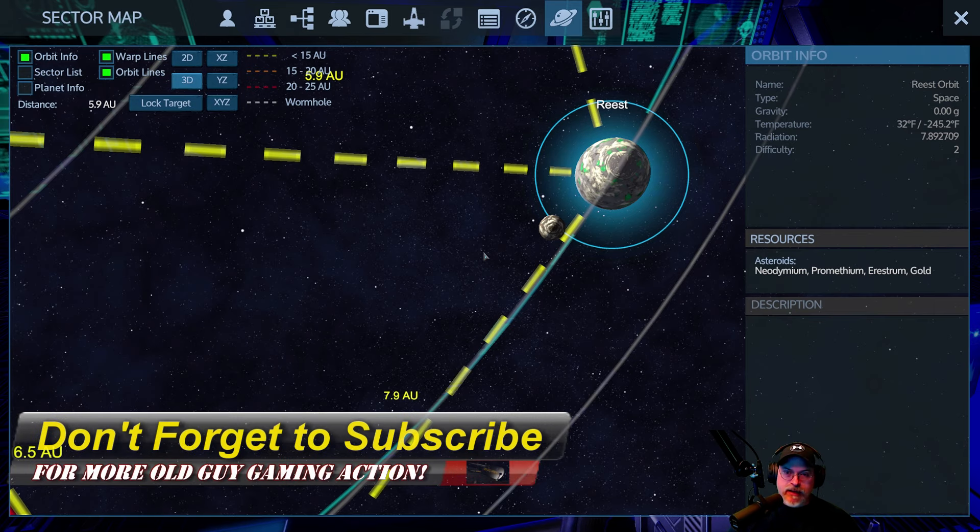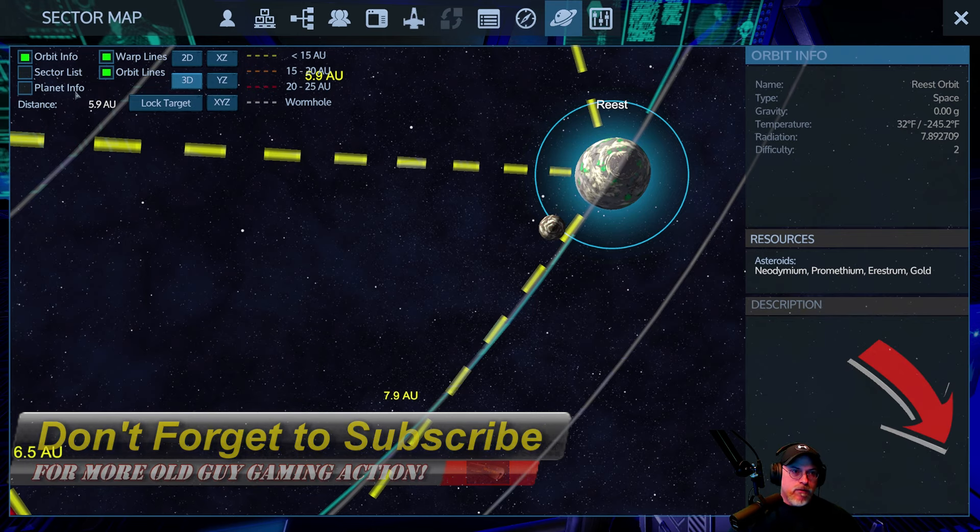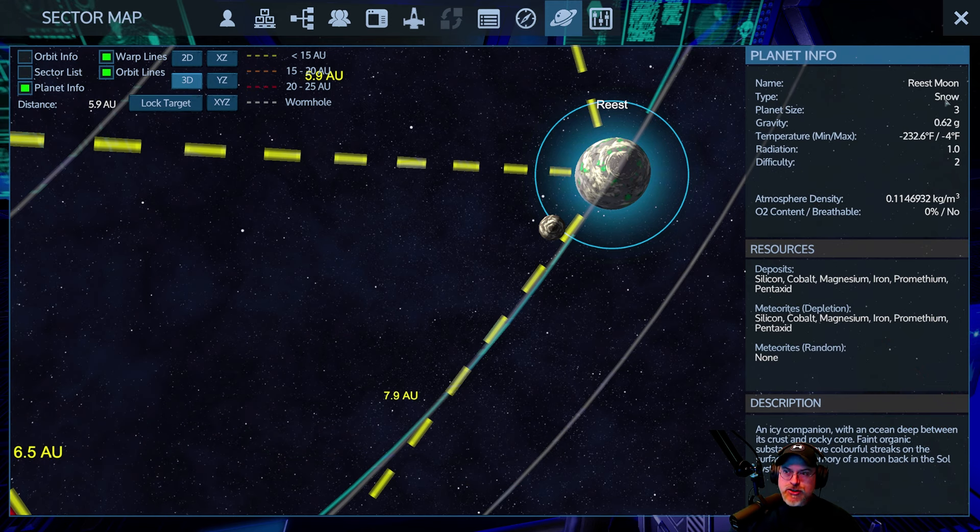I would rather use the black light and have fun and do it the hard way because that's the way I am. So the moon for Reist here is a snow moon, but the snow moons don't really have snow on them like the planet. I've noticed they're more like ice. So I don't know if I can set water generators down on the moon.